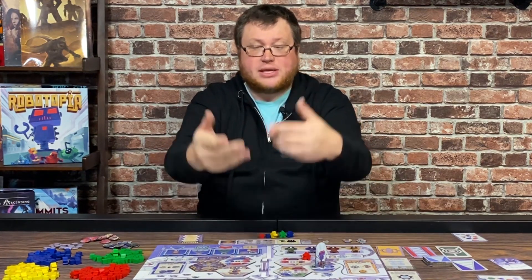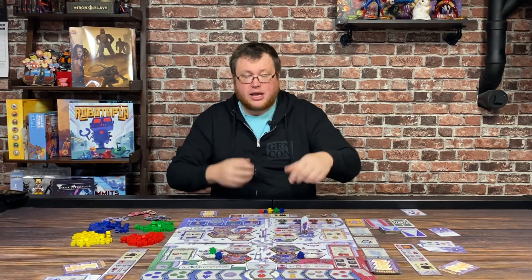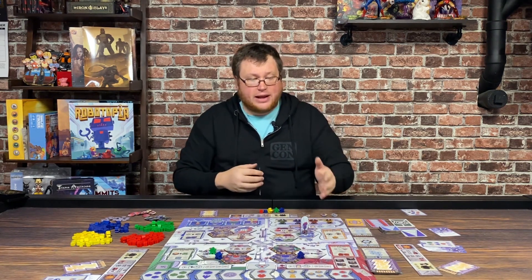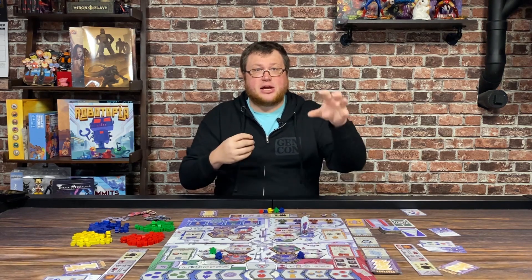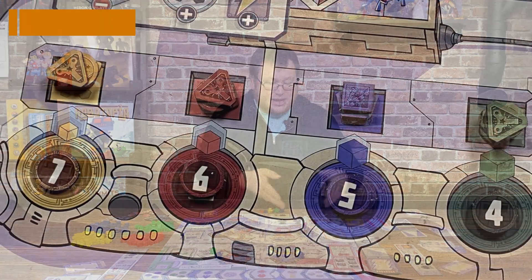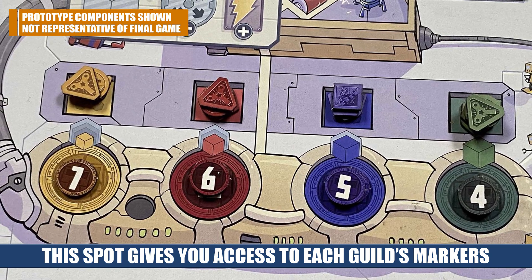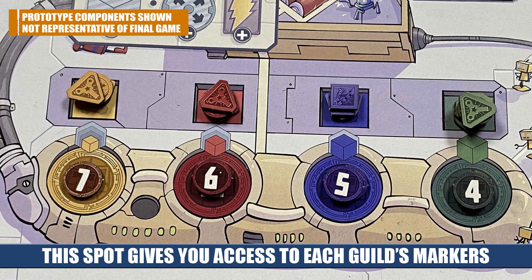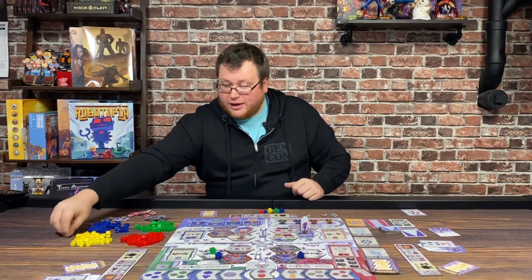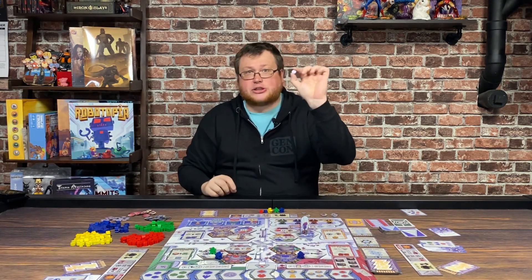The reason you're gathering all of these different resources — generators, batteries, etc. — is to spend them. Remember, the goal of the game is to place those influence tokens and gain influence with the other guilds. You're going to do that by interacting with the individual guilds. The worker placement spots are going to give you things; the guild spots are going to let you spend them. The left side of the board, red and yellow, are going to allow you to spend resources to gain tokens with that guild. Each one of these tokens is going to require a number of scrap in order to build — for example, the yellow token would require six yellow scrap.